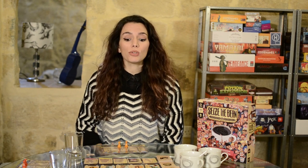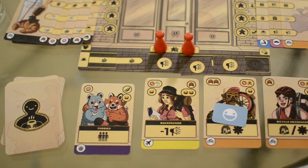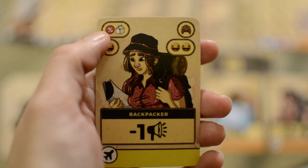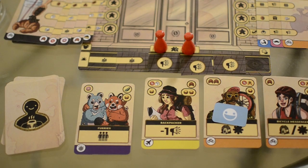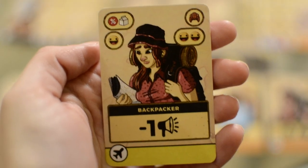From the second game day onward we can start serving customers in our line. Serving happens in player order and the active player must serve all of their customers before moving to the next player. You serve one customer at a time from left to right and you can't skip a customer if you have the possibility to serve them, except for customers with a patience token which are optional to serve. To serve a customer you pay the required ingredients shown in the top left corner of the customer card and immediately receive the listed reward — one good review in this example. After paying required ingredients a player may also choose to pay bonus ingredients if the card displays any, to gain more rewards.